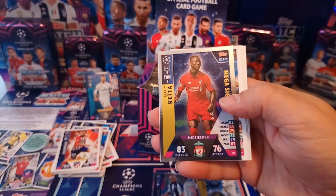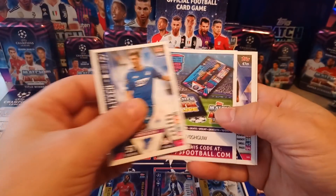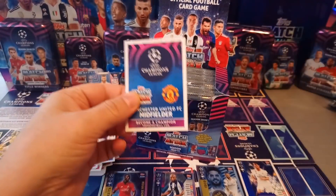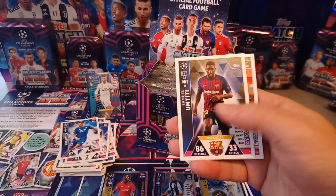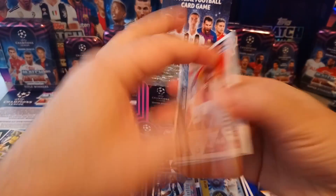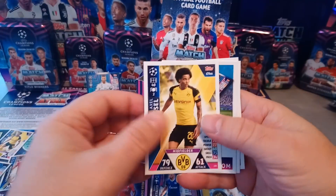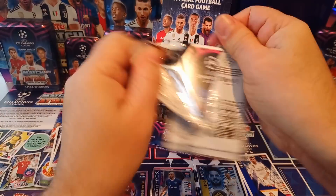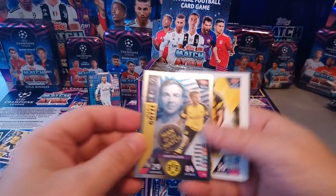Here's a Mega Signing — Naby Keita for the Reds. That's a first pull. Not every packet has a shiny, and if they do it's usually a different one. Here's Ben Taleb Passmaster for Schalke. Mario Götze Man of the Match — only our second one.